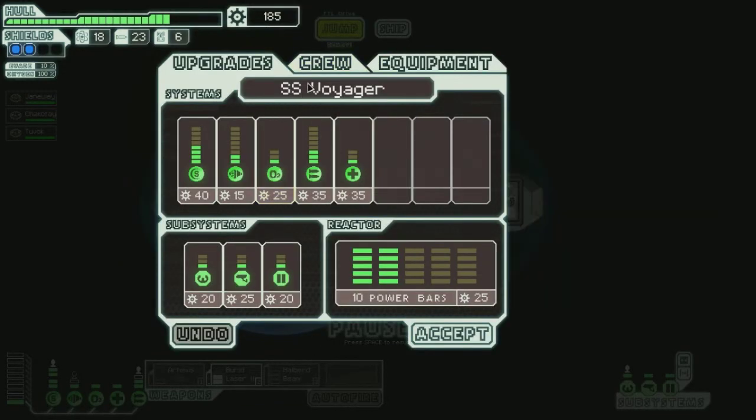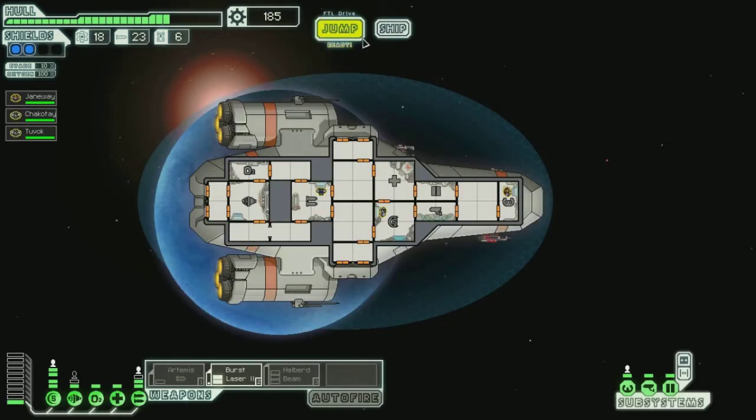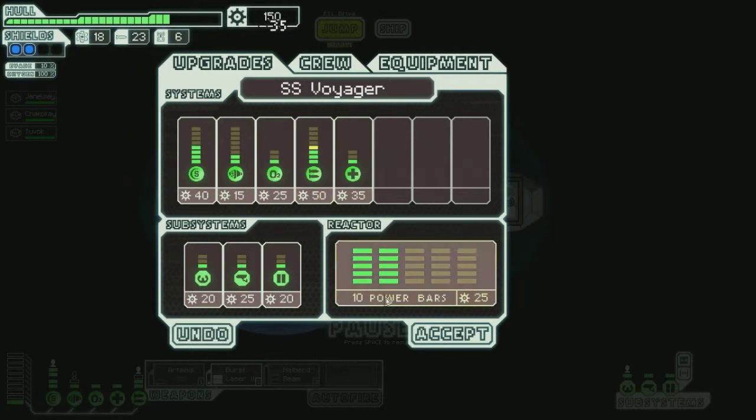Whoa, that takes a lot of power. So our equipment is the halberd beam — acquired power. That's pretty cool. Let's go to the ship and upgrade it by two. That's a lot.